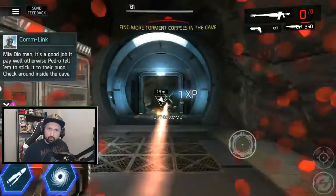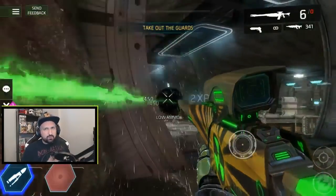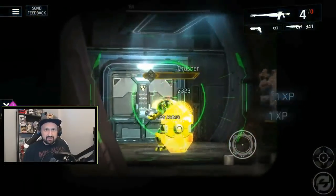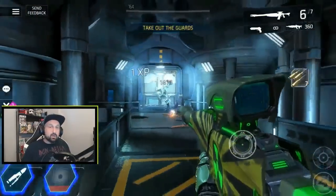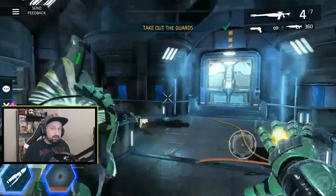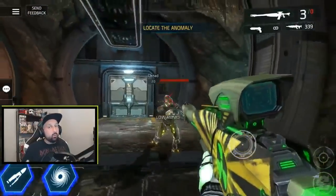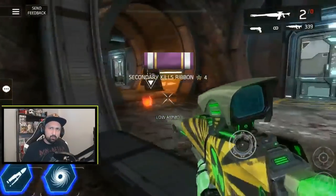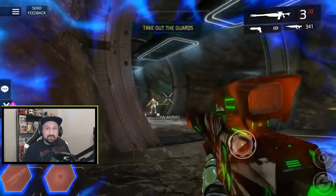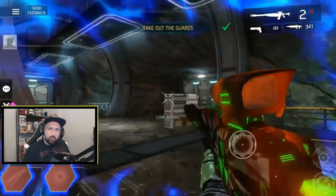What's up guys, Joni here back with more Shadowgun Legends. A bunch of new weapons just got added to the game with update 0.7. We got 3 new unique epic weapons and 3 new legendaries available in the gold arena. One more legendary is only available in the new PvP shop at Nitros. This week we will take a look at some of my favorite new weapons in the game.